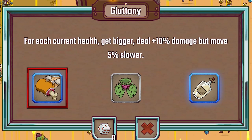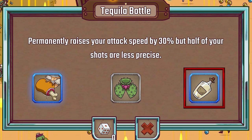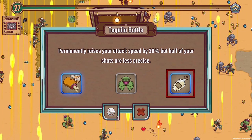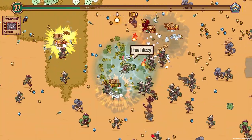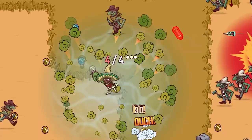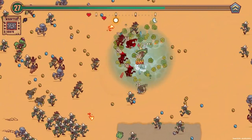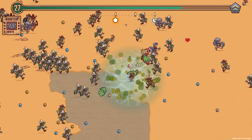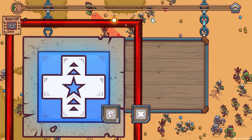So do we go with gluttony, which increases our damage for health? Or the tequila bottle — permanently raises your attack speed by 30% but half your shots are less precise. Definitely take that. I feel dizzy — I think I'm drunk on tequila. I feel like projectile accuracy is literally not a thing when there's this many enemies. Even if it's completely inaccurate, it's going to hit someone, most likely. Just got to try and collect enough coins.